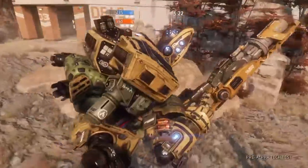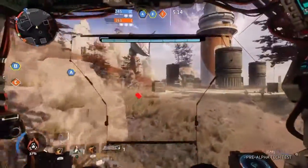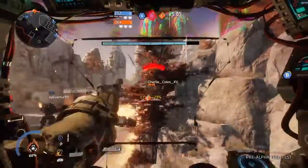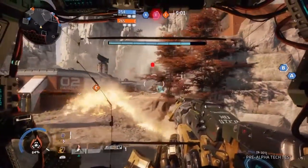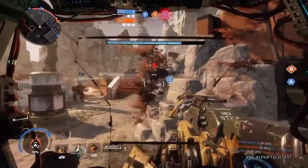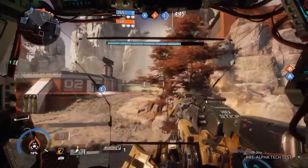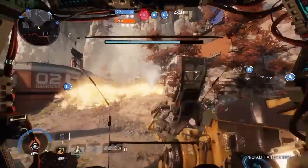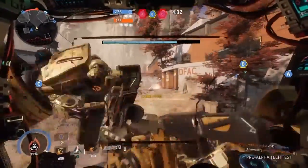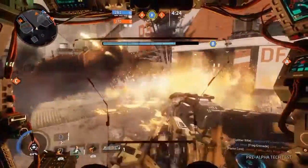Auto-Titan engaging hostile Titan. Reverting controls to manual operation. Warning: multiple Titans engaging. Enemy Titans engaging in force. Disengage. Flame core is ready. Friendly Titan attacking your target. Friendly Titan down. Enemy Titan destroyed.